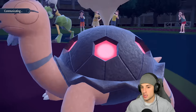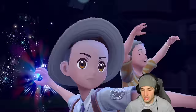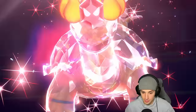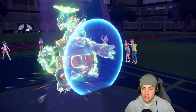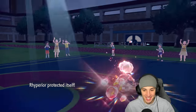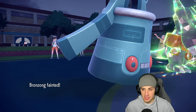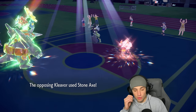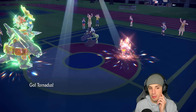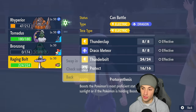Torkal Terastallizes into a Fire Tera type — that screams goodbye to Bronzong. Bronzong is dead, he's gone. Eruption comes out — Bronzong is so dead. Torkal is a major threat. I'm going to set the rain to negate some of this damage output, but it's still going to KO my Ryperior. I could swap Ryperior out, or I could just let it die — might be the best bet since there are two turns left in trick room. I still have Protect on Ryperior.